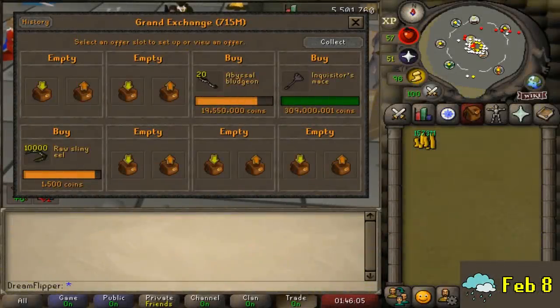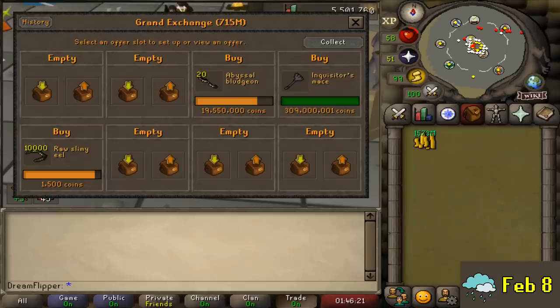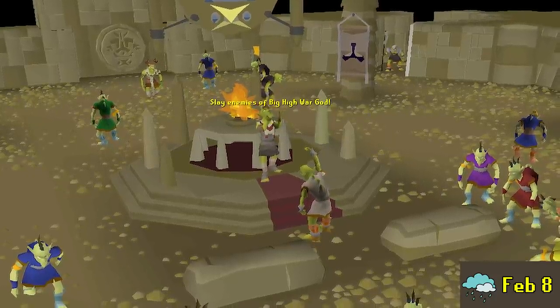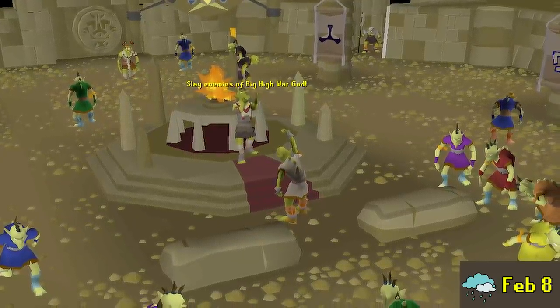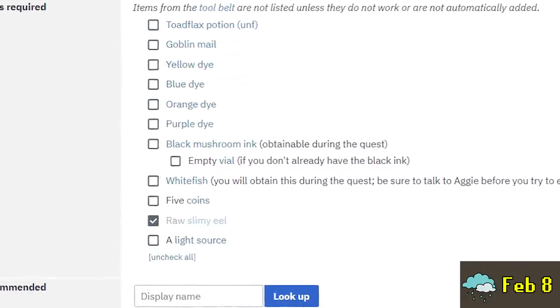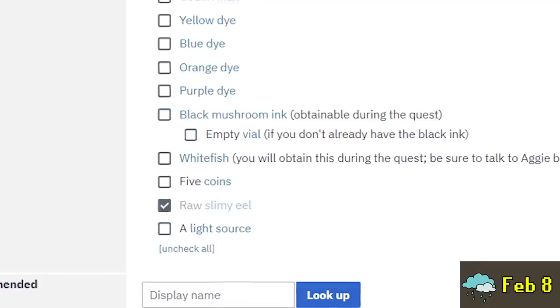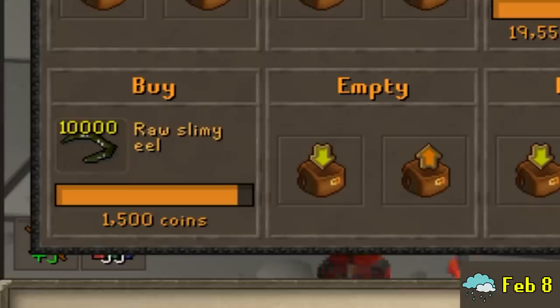So while I've been training, what have I been up to in the Grand Exchange? Well, let's address the elephant in the room — the nearly 10,000 raw slimy eels in the corner. There is a new quest coming out soon called The Land of the Goblins, and we already know pretty much everything about it because it's not an original quest line — it's from RS2. I looked at the item list for the RS3 version assuming it would be the same, and the item that caught my eye was the raw slimy eel — it seemed likely to be in demand but with low supply.